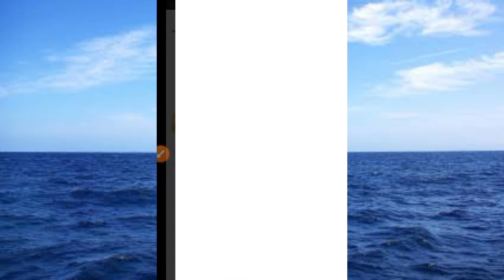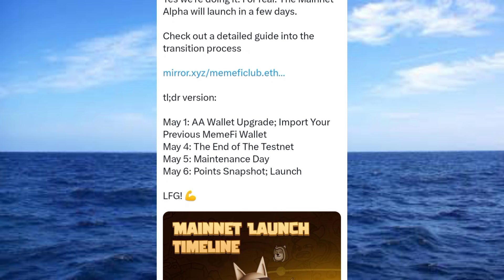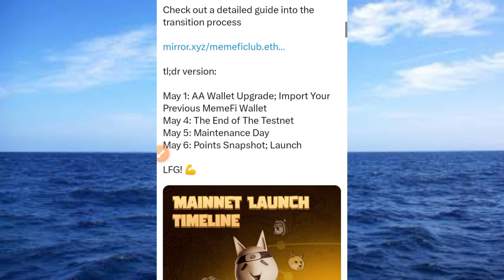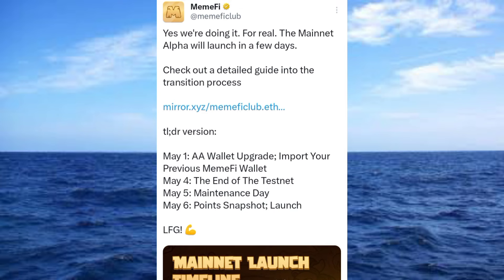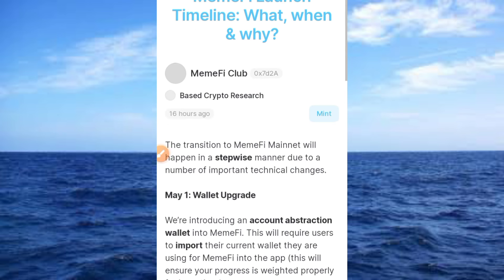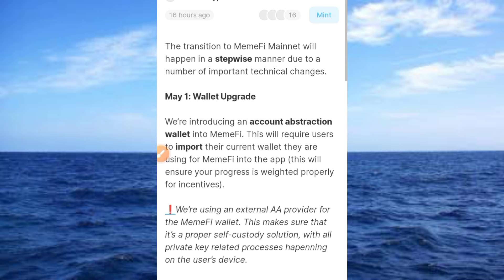There is another tweet released 15 hours ago: 'Yes, we are doing it for real. The mainnet alpha will launch in a few days. Check out the details guide on the transition process.' Let's take a look at what they are offering. The first step is May 1st wallet upgrade - import your previous MineFire wallet. The second is the end of the testnet on May 4 or May 5. Maintenance day is May 5, and May 6 is the snapshot launch. Let's read through the full MineFire launch timeline - what, when, and why.